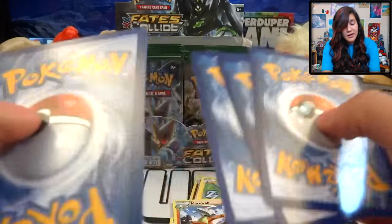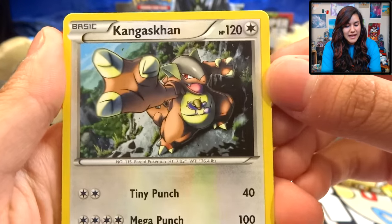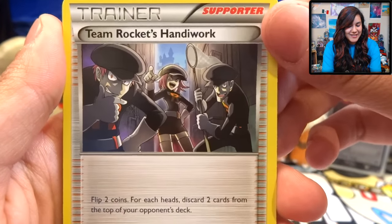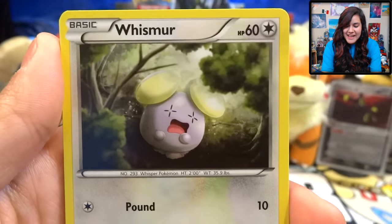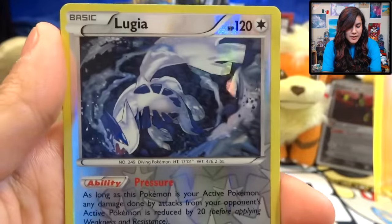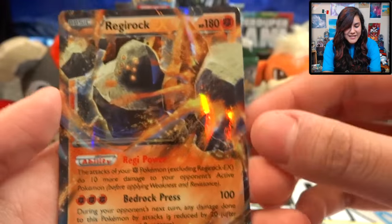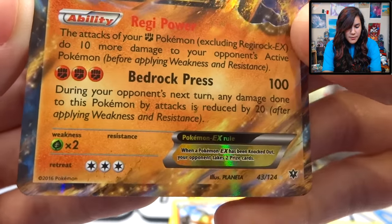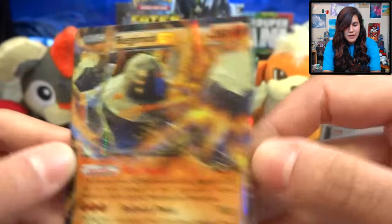Moving on to our third pack, which hopefully contains at least a holo so we can get this rolling. We got a Kangaskhan, a Chinchino, a Team Rocket's Handiwork, a Minchino — did I get a Minchino and a Chinchino in the same pack again? That's so weird. Whishmur, a Gothita, Riolu. We got a Lugia Reverse — very cool — and a Regirock EX. It looks pretty nice. We got Bedrock Press — during your opponent's next turn, any damage done to this Pokemon by attacks is reduced by 20. Not bad.